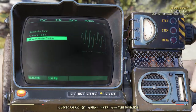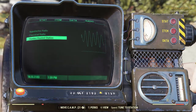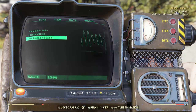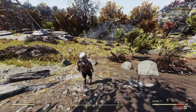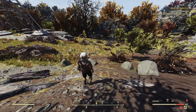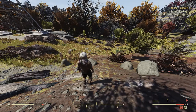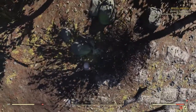Finally, I want to show you how to exit the Pip-Boy. Most PC games you press Escape to exit — but not this game. In Fallout 76, you have to press Tab to exit. Also, as a helpful hint: if you hold down Tab, you'll actually turn on a flashlight — you can see the glow right there.